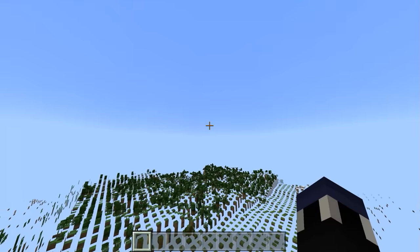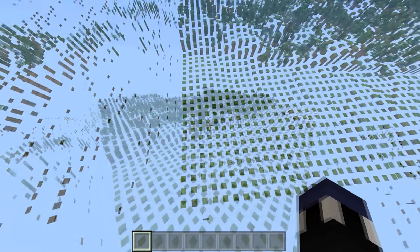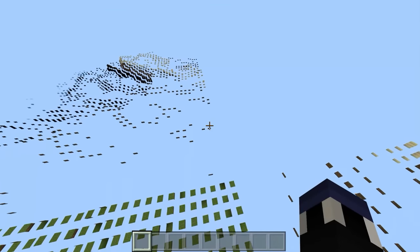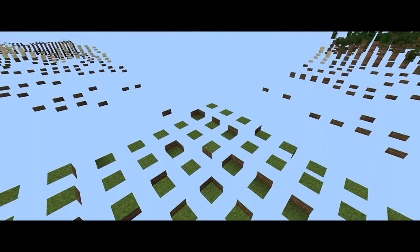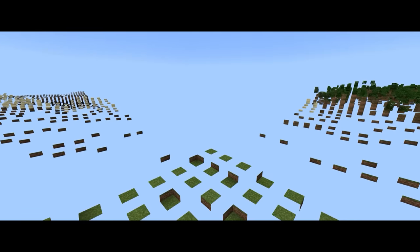But then it dawned on me — I have teleported out 33.55 million blocks in one single direction, but not both directions at the same time. So what happens when I teleport that far out on both directions? The result doesn't surprise me too much, but it is certainly pretty neat to look at. In one corner, the corner Stripe Lands. In the two other corners, vertical gapped Stripe Lands. And in the last corner, beyond 33.55 million blocks in both directions, nothing — there is nothing else that generates.